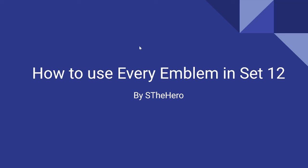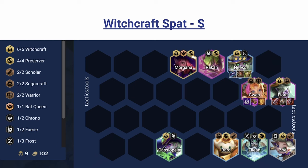I'm going to talk about all the spatulas first — the ones that you can craft — and then all the uncraftable emblems afterwards. Right now the best spat you can look for is going to be Witchcraft spat. Witchcraft is an incredibly versatile trait because you're playing around the debuff, and there's a lot of different things the debuff can do. 4 and 6 Witchcraft allow the holder to serve different roles.